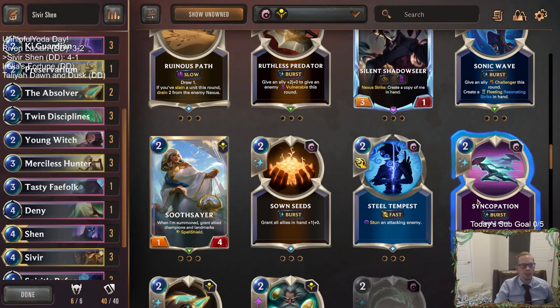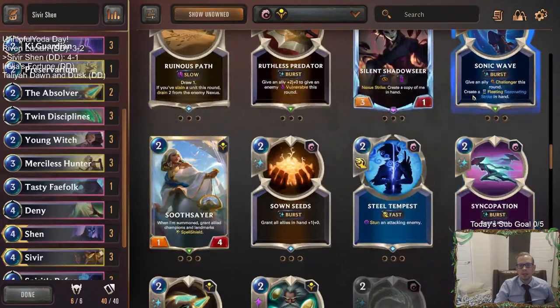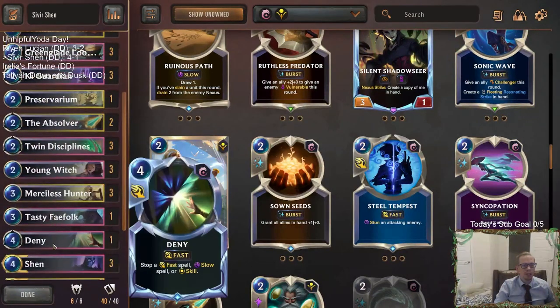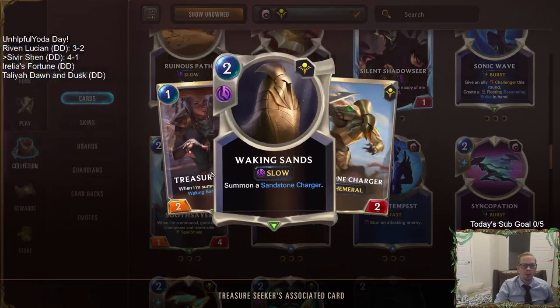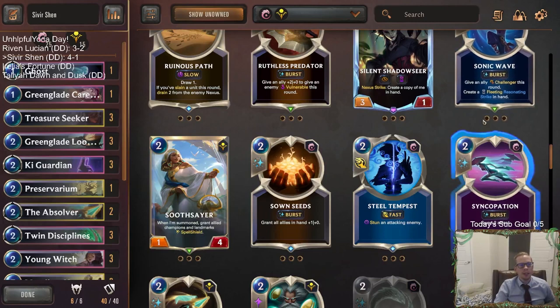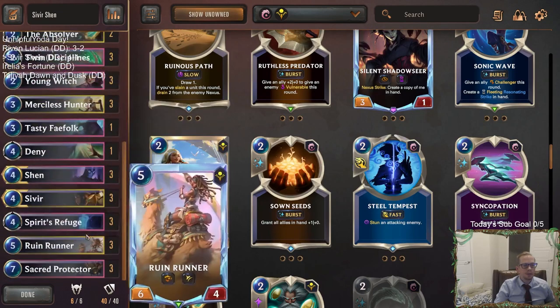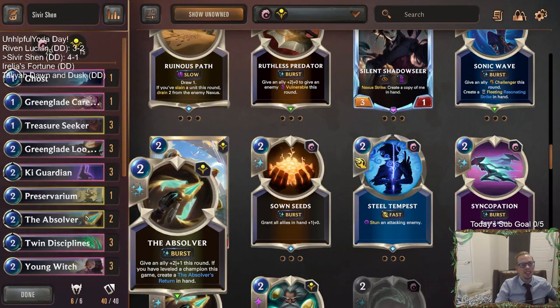Syncopation is great with just all sorts of cards — I would like Syncopation over the Absolver. So Sonic Wave and Syncopation — I think those are really strong cards that could be some good options. And of course Sonic Wave is great with Young Witch, great with Shen, great with Waking Sands. I would recommend going those kinds of cards instead of Absolver and Key Guardian. The rest of the deck is amazing and really powerful, so we won lots of games.